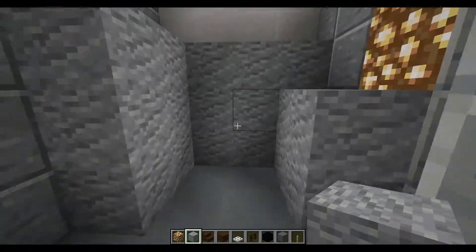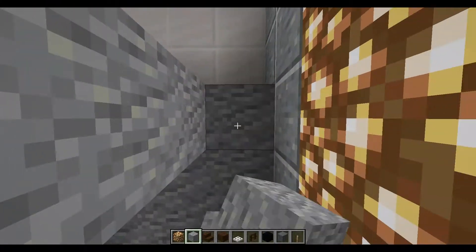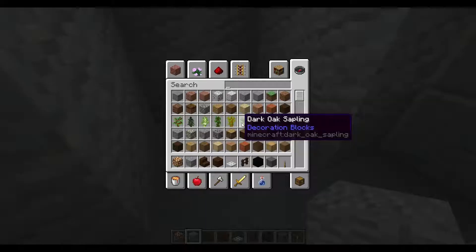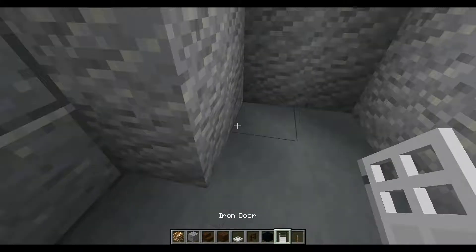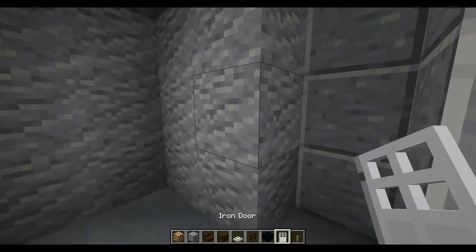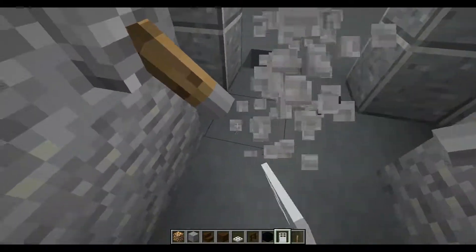This elevator is just for people, not for supplies — because supplies shouldn't need to go upstairs. Upstairs is the research room. I don't know what we're meant to be doing — I think we're just delirious. It's one of those days.